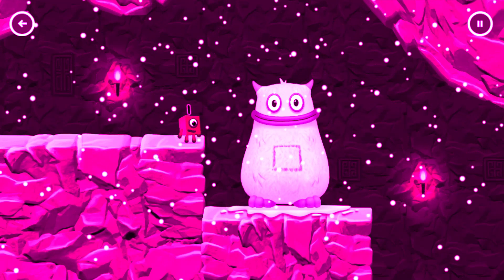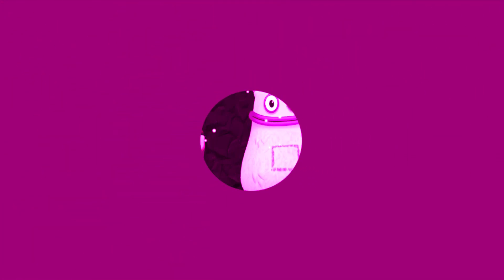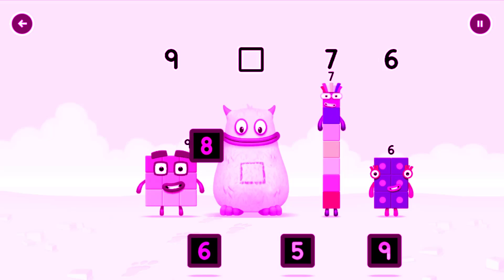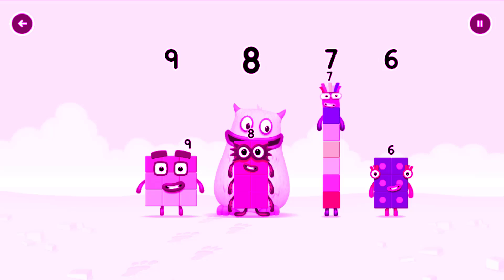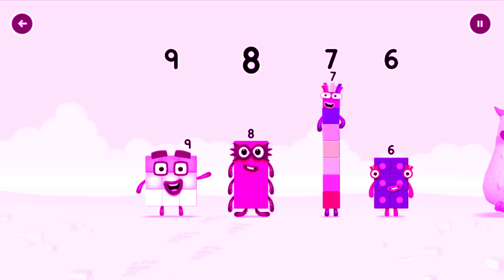Yum yum, here comes Big Tom! Find the missing number to reveal who's inside Big Tom's tum. Nine, yum, seven, six, yum yum. Who's in my Tom? Eight! That's right! Eight was in my Tom. Yum yum! Well done! Nine, eight, seven, six.